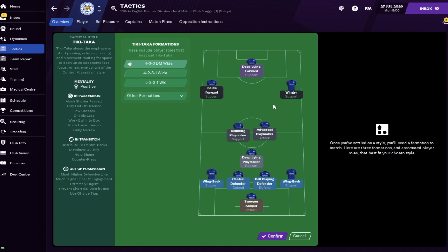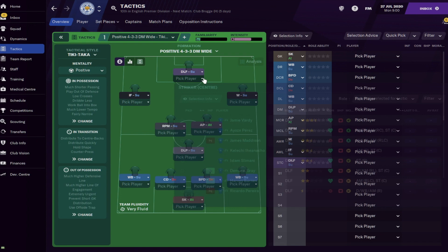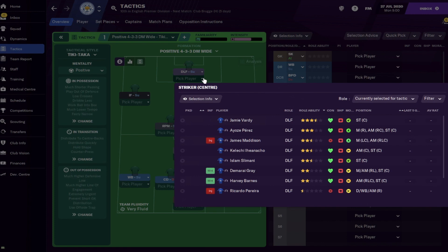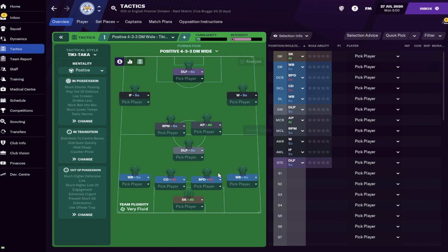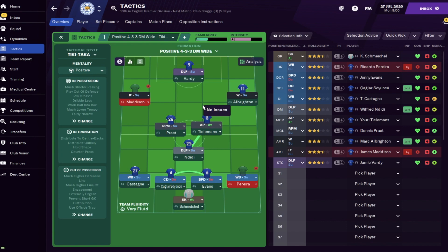Let's go for the Tiki-Taka tactical style. The thumbs up will show the tactical skills your assistant manager thinks you'll suit. It'll show formations that suit that style quite well - let's go for the 4-3-3 DM Wide formation. Your team screen will be set to that formation and you can start picking players. If you click on each position it recommends the best player - so Vardy is the best striker, Schmeichel at goalkeeper, Pereira at right back though he's injured, Castagne as best left back.